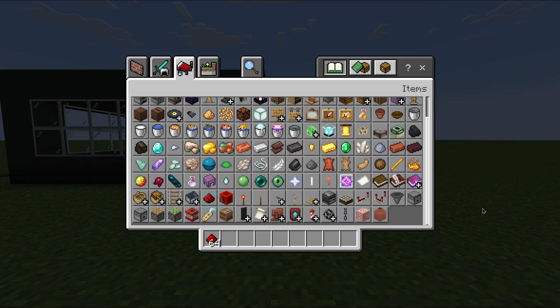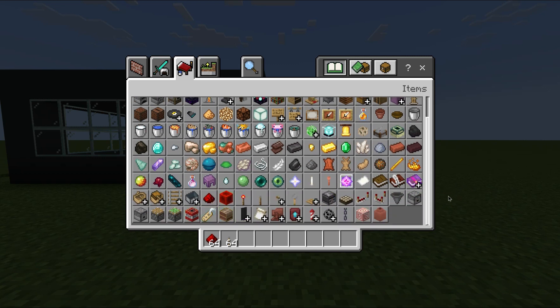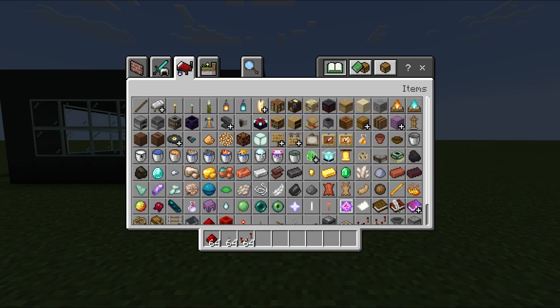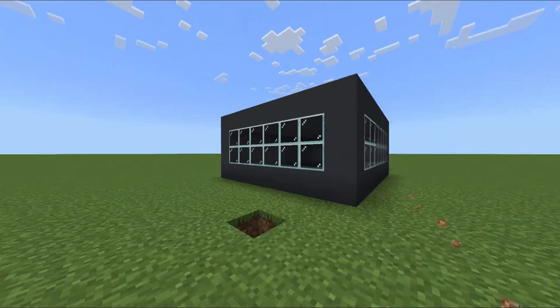Things that you will need are redstone dust, a lever, a redstone repeater so you can repeat the redstone signal, and then you need the light — it's a lamp. Oh, but you'll also need some more of this building material.